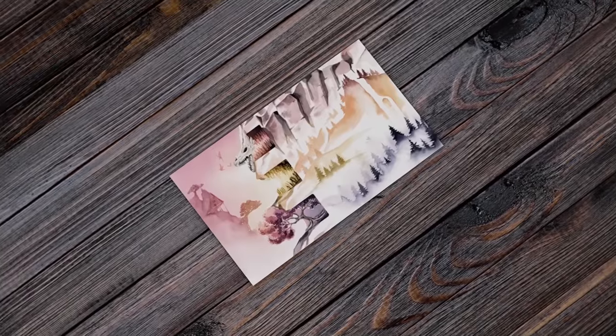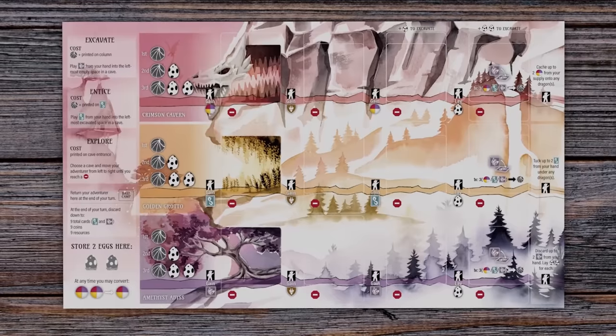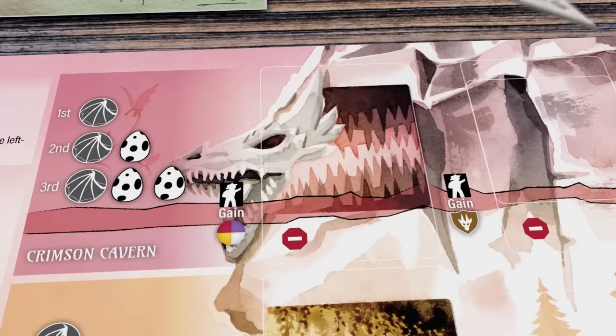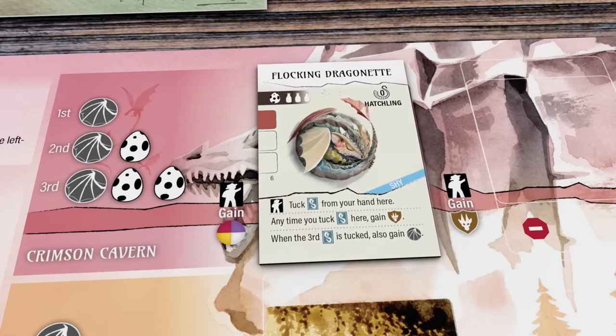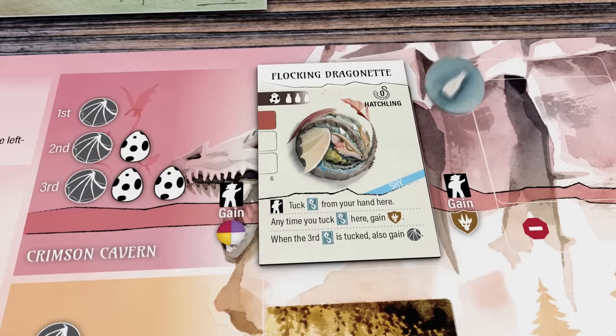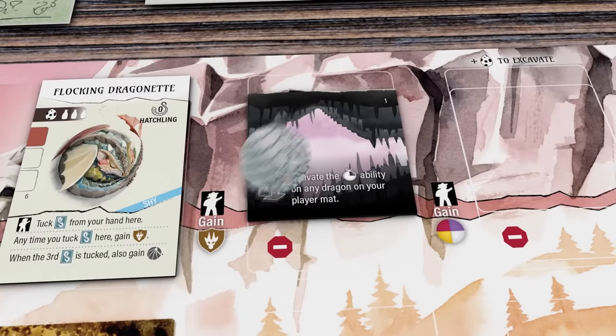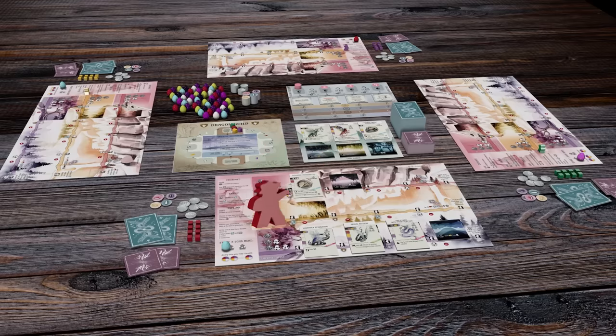Like its predecessor Wingspan, here you have an ever-evolving player mat where you collect and visit dragons. To study these dragons, entice them into their cave of choice by paying a coin plus other resources. Wormspan introduces a new type of card: caves. With wind-plate abilities, excavating caves makes room for more dragons in your sanctuary.